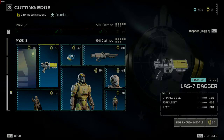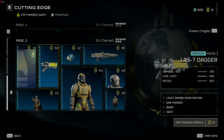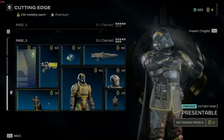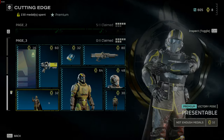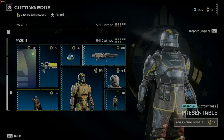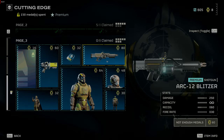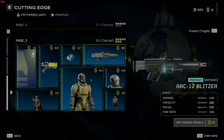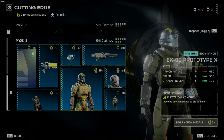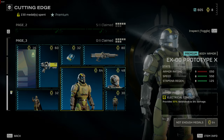Moving on to page 3. The Agent of Oblivion player card. The LAS Dagger is a pistol energy weapon — it causes 150 damage, has a fire rate of 5, and recoil of 0. Another victory pose: Presentable. The ARC-12 Blitzer shotgun is an energy weapon that causes 250 damage, has a capacity of infinity, recoil of 60. This is basically the ARC-thrower shotgun.